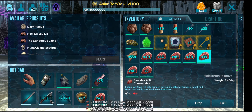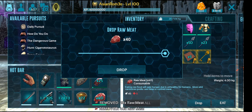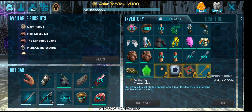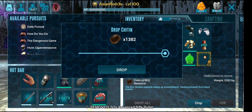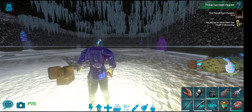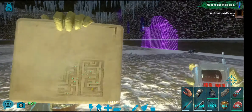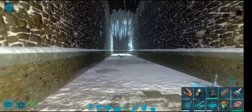I'll put that on the hot bar and eat a whole bunch until we're full — not that we may need to eat again, but it's there just in case. Get that chitin in too. All right, now we are going to head straight for that low-chance tech saddle loot I've been talking about.